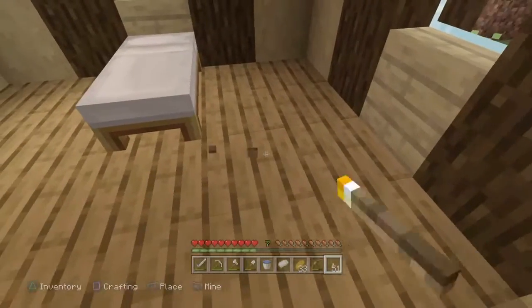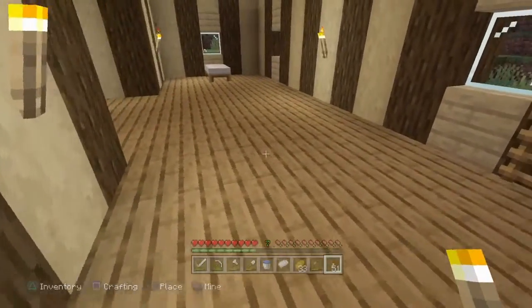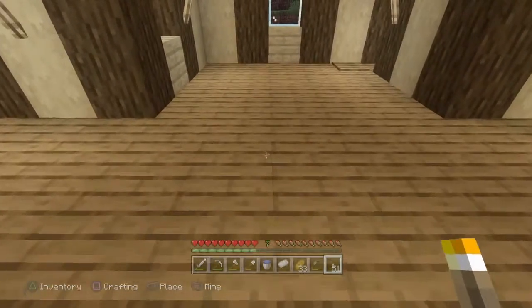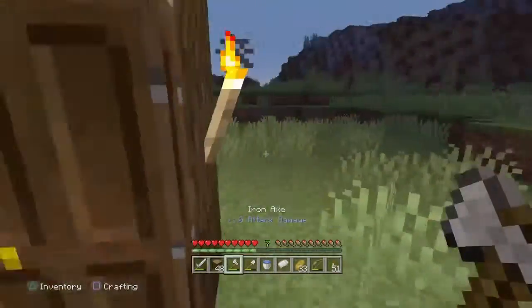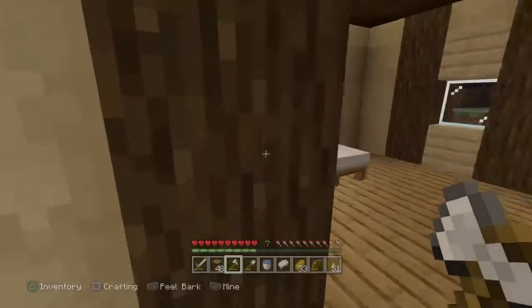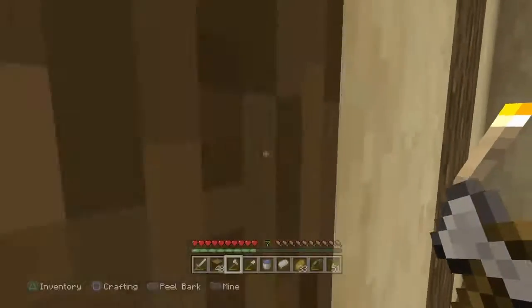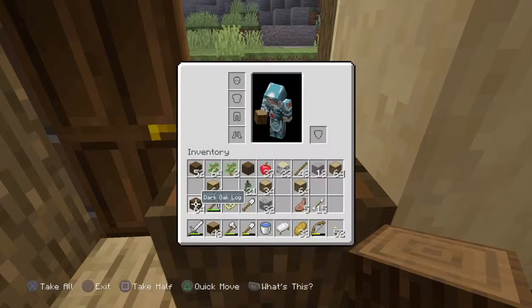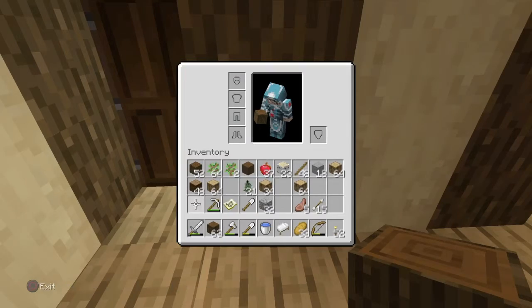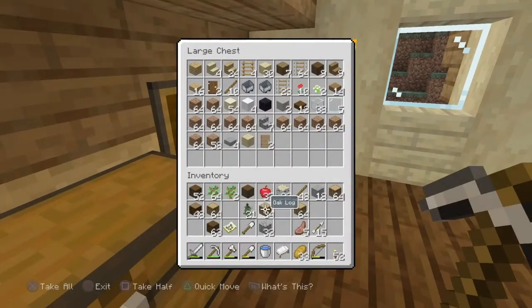Birch seems to be the one that's becoming hard to get. Luckily when I died I saw there's a birch forest over closer to spawn that we could definitely take advantage of later. We also have a little bit of food in here which is fantastic, but we're getting low on coal and iron, so we might do a mining session. This area still seems really dark to me.